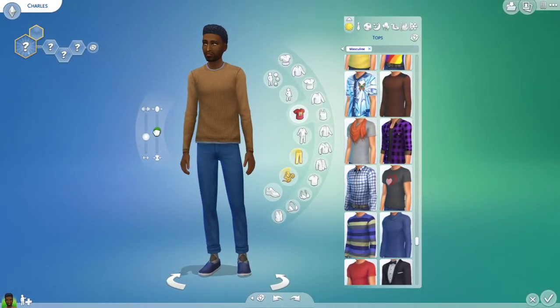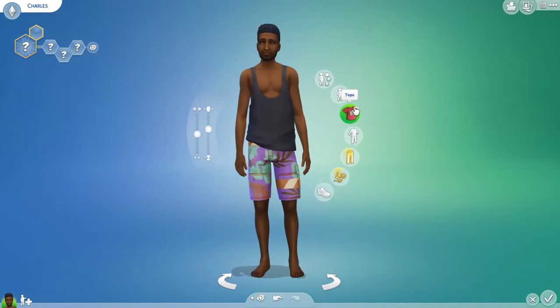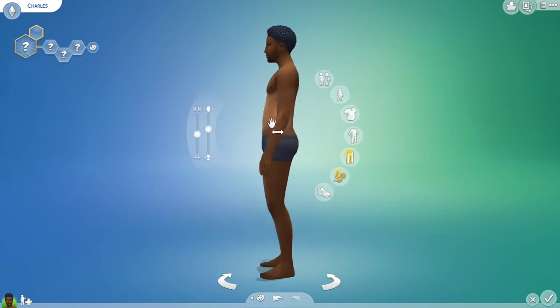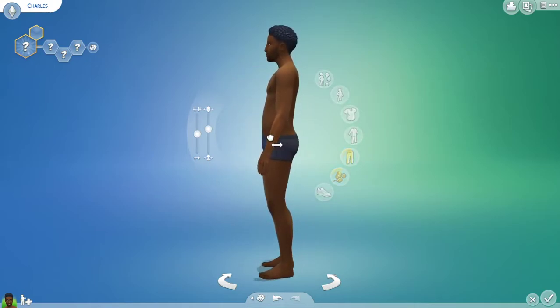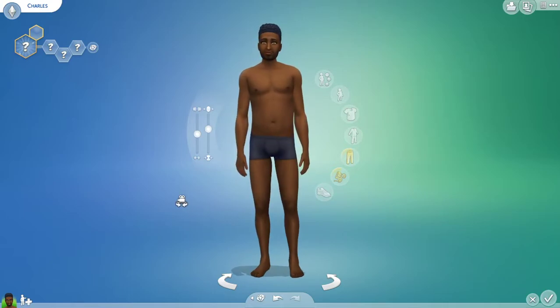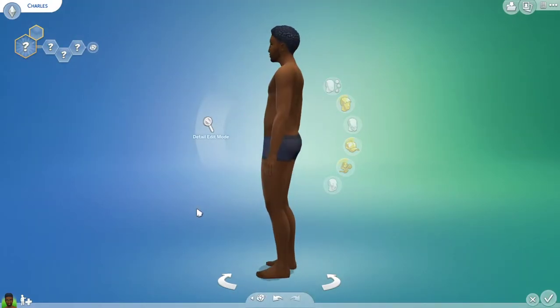He's pretty cute - let's bulk him up a little bit, he's going to have had his Christmas dinner already. He's got a bit of a dad bod, a little bit of a tummy. Why not give him a nice butt - let's thicken up his thighs. He's going to have a broader chest; he worked out a lot when he was younger and still has a bit of definition. Nice big forearms, and his neck needs to be a bit wider as well. There we go, Charles.